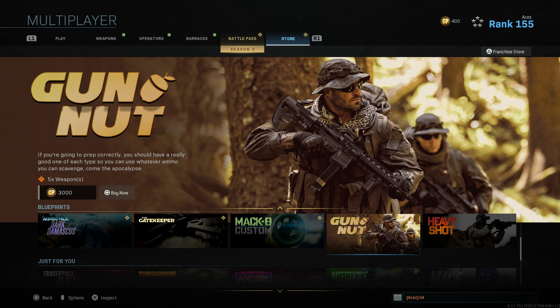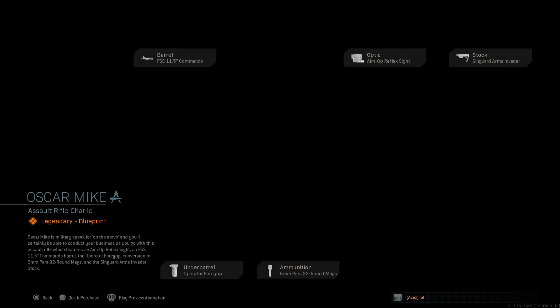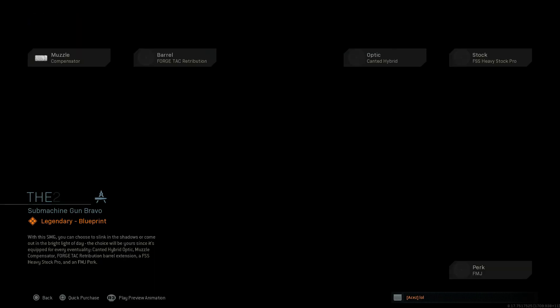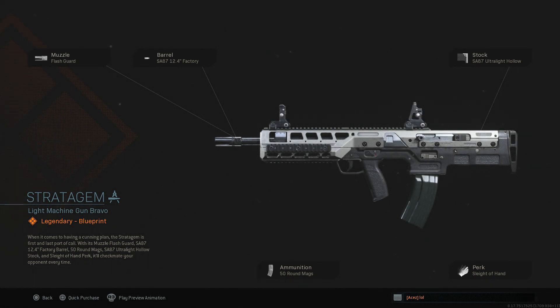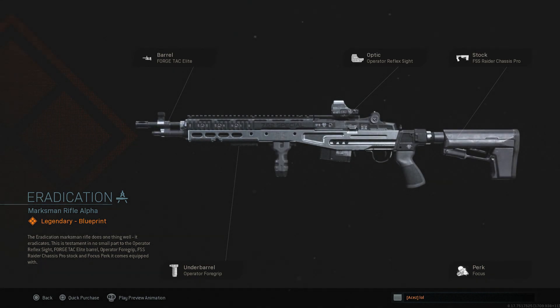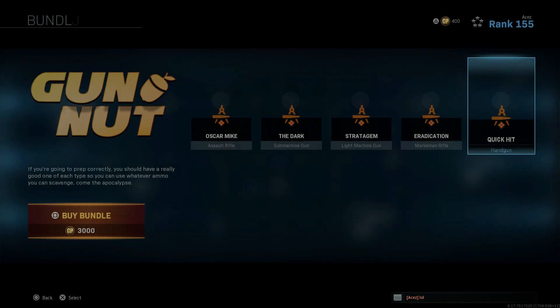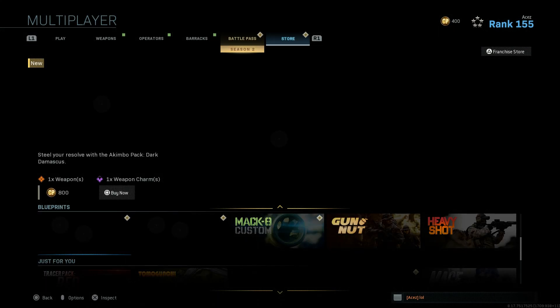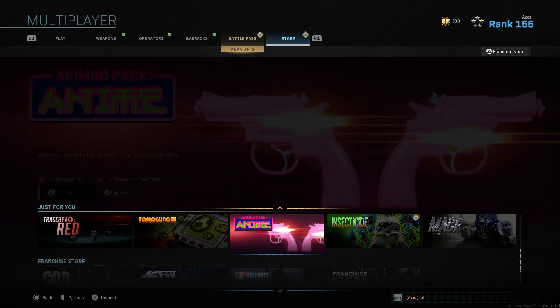Gun Nut is one I'd never promote - 3000 points, the most expensive bundle ever in Call of Duty out of Black Ops 4 and Modern Warfare. That's 30 bucks for five blueprints, all legendary. You've got the M4, the Dark P90 which is probably one of the better ones, the Stratagem SA-87, the Eradication EBR which is one of the better ones, and the Quick Hit for the X16. I don't promote this one because 30 bucks for five blueprints is an absolutely insane rip-off.